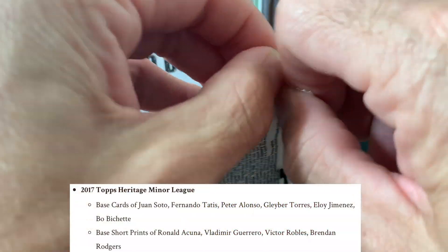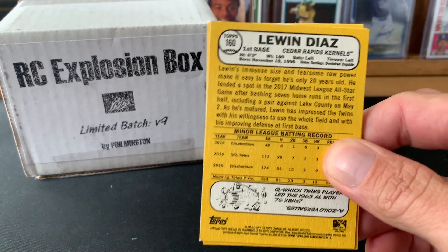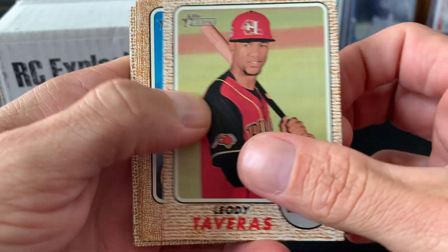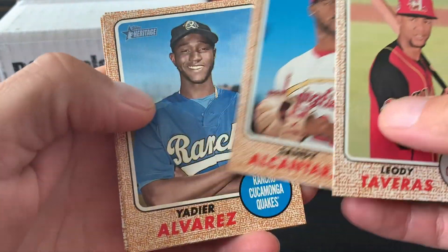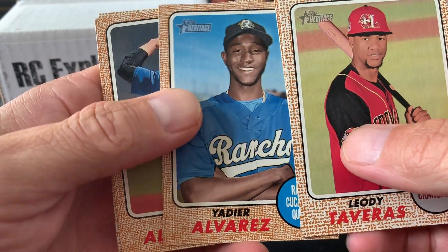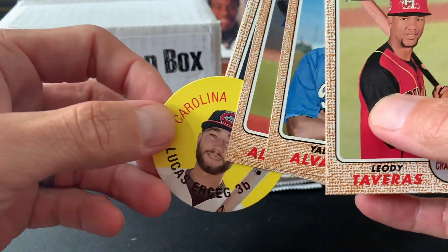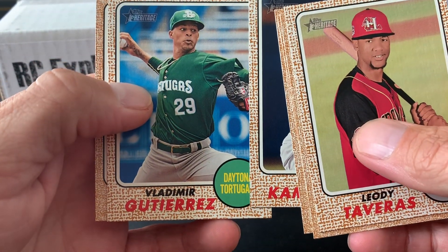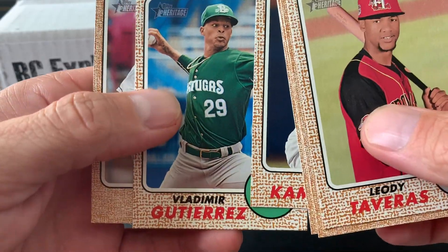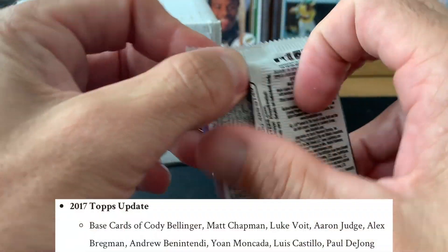2017 Heritage Minor. Seeing some guys pulling some pretty cool stuff out of here — Rhys Hoskins and stuff. He's got us chasing Juan Soto, Fernando — would be nice. Big Padres fan, so Tatis would be awesome. I got a Diaz on the back, Tavares — felt like there were two cards there, really thick card stock. Sandy Alcantara. Jose Alberto, Vladimir Gutierrez — not Guerrero. Not much going on in the Heritage stuff — I haven't opened a whole lot of that, so excuse my knowledge of those players.